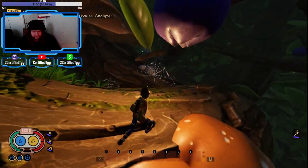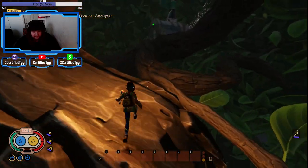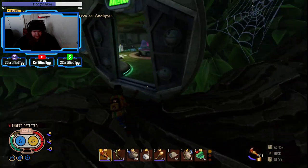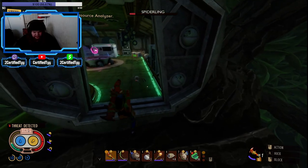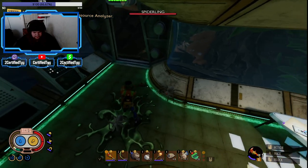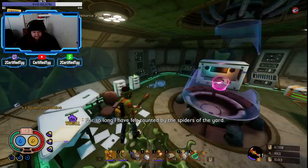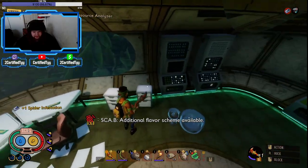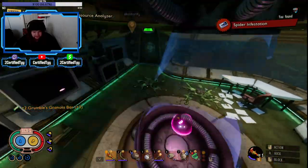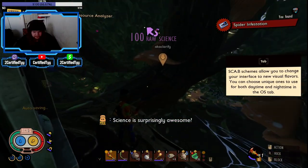We can go right to these mushrooms right here. The first little lab is right here. Pretty sure there are spiderlings here — I'm going to kill them. You just want to grab whatever: there's a little scab, little candy bars, water, raw science tests, all that. Nothing too important here if you want to keep going along.